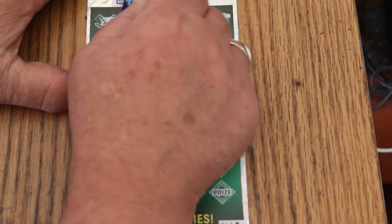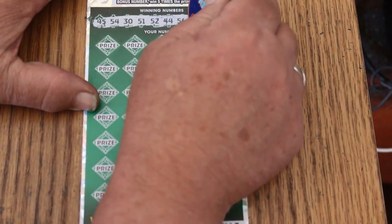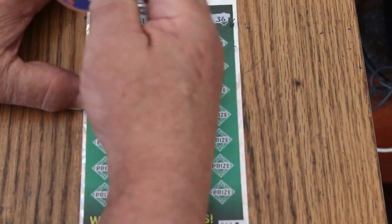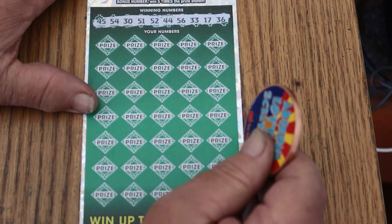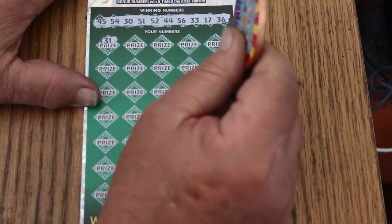Let's see what we've got. The winning numbers are: 45, 54, 30, 51, 52, 44, 56, 33, 17, and 36. No singles whatsoever. No 20s.